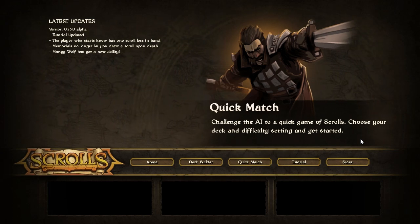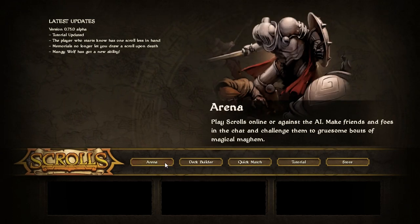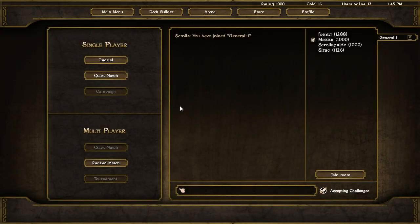We're greeted by this main menu kind of scenario, and we're going to go into the arena. This is where you'll be playing most of your matches. We're put into a lobby in which we have 12 people online at the moment. We've got the clock at the top right, a bit of gold from games I've already played, and our rating.